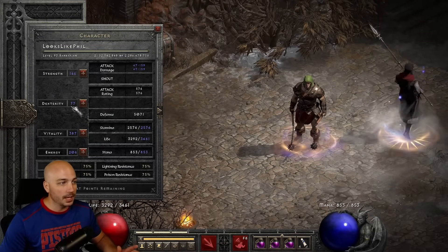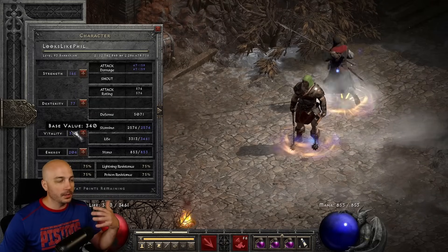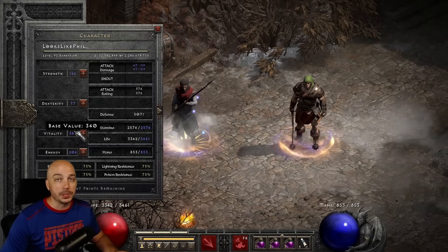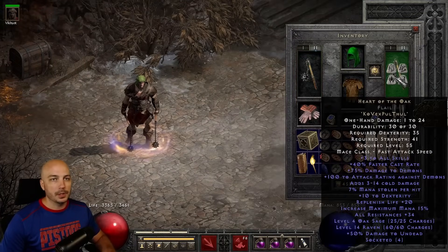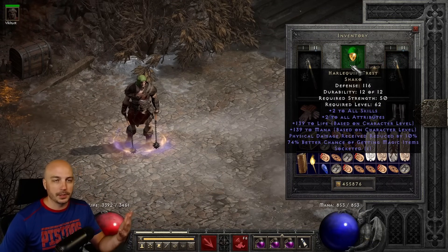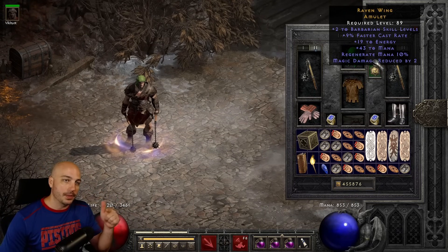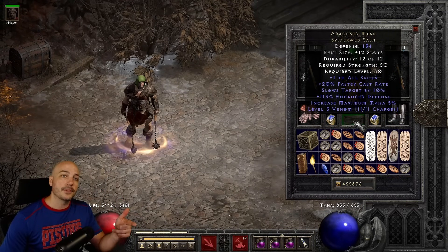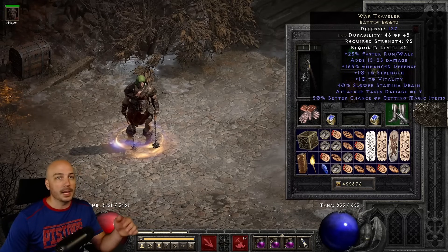For the stats, just enough Strength and Dex to wear your gear. I do kind of a 70-30 split — Vitality and Energy — because it actually sucks down Mana like crazy, and survivability for what you use it for is generally not too bad. Over for the gear, we got dual Hotos — Heart of the Oak — for the skills and cast rate, so you actually teleport around; that's why you got to have Enigma. Shako for all the good stuff. A Barbarian Caster Amulet — as long as it's 5 FCR or higher you're going to be okay. We got Chance Guards for more Magic Find, Nagels for Magic Find, Arachnid Mesh — that 20 FCR gets us to 40, then 20 more for 60, and with the Hoto we hit the 105 FCR breakpoint. And we got War Travelers over here.